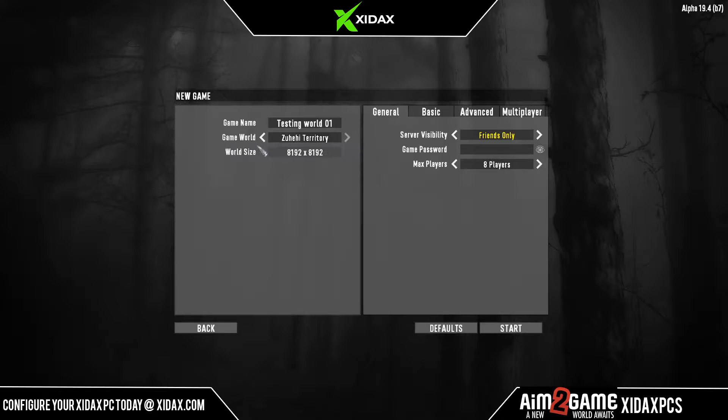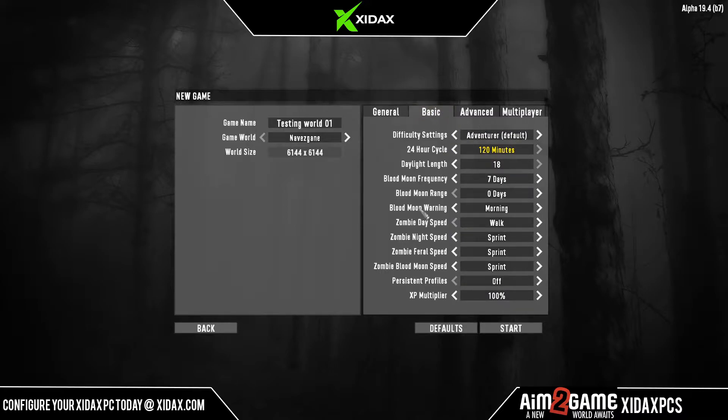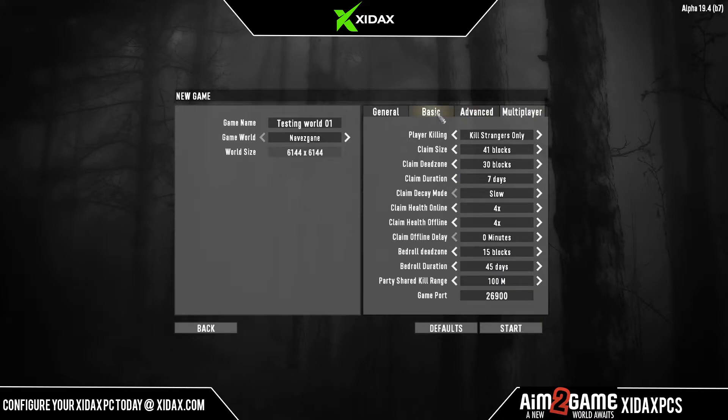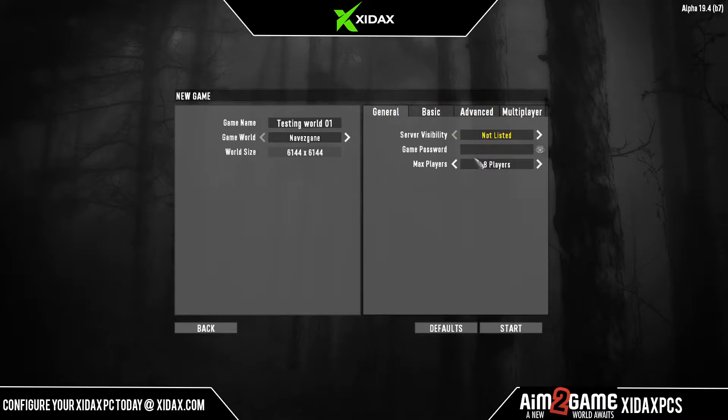So all these would be good, but we're going to jump into Navezgane to make it the easiest. Server visibility on a test world — I would suggest Not Listed. This can always be changed later. Max players doesn't matter. If you do want to set it to where people can join you, I would suggest putting a password on it. I'm just going to not list it and do a simple 1-2-3-4-5 easy password. The settings really don't matter much on a test world.